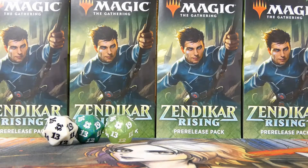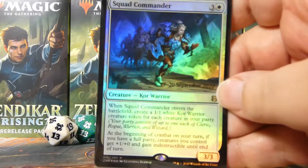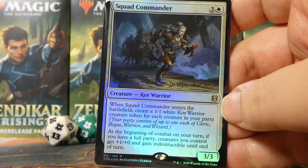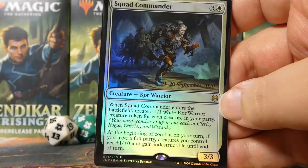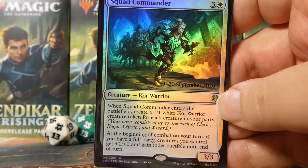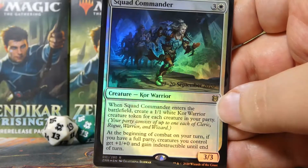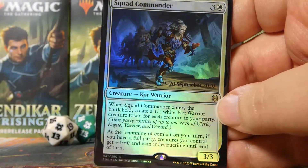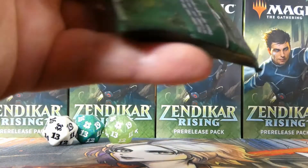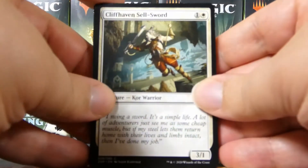The first thing to look at is our promo foil rare: the Squad Commander. Very cool foiling on that — the subject is in foil, and their armor in foil looks incredible. That always makes the picture better. This card is fine; it makes warriors and cares about party, so that's something to be aware of when we look through to see what kind of deck we'd make.